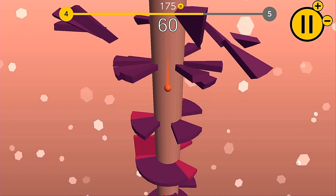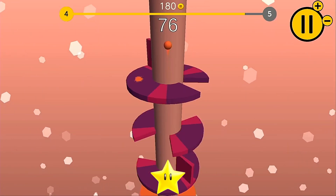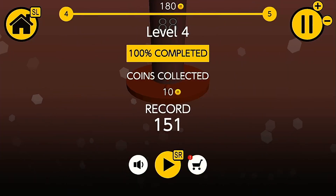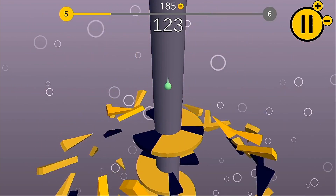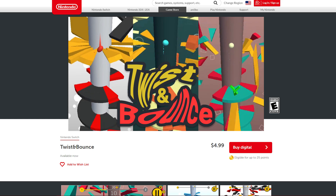For a rating I'd give Twist and Bounce one out of five stars. The game really only fits the bill as a casual time filler, it offers zero originality and you can get the same gameplay experience for free on your mobile phone. I really wouldn't recommend paying for the game unless it's on sale. You can get Twist and Bounce from the UK Switch eShop for £4.49 or from the US eShop for $4.99.